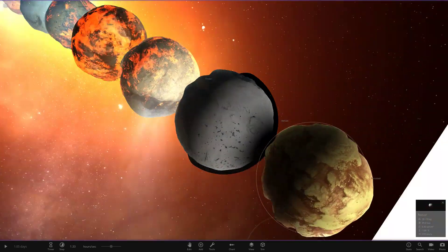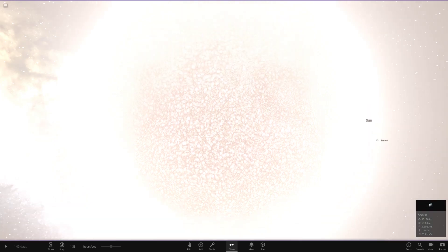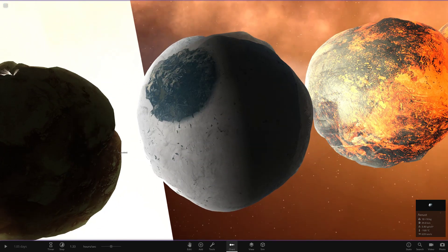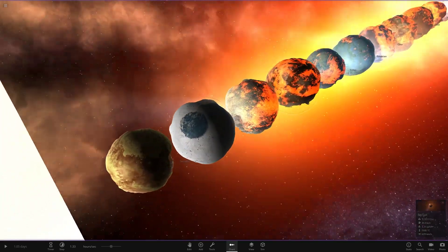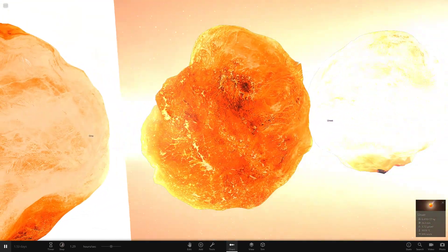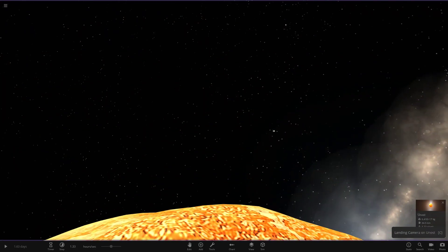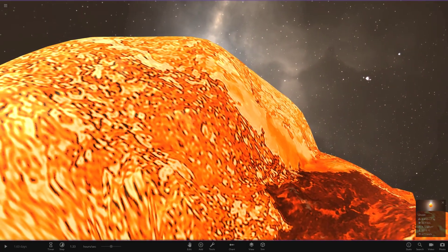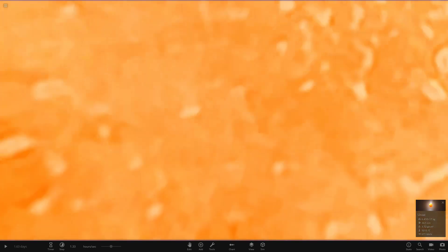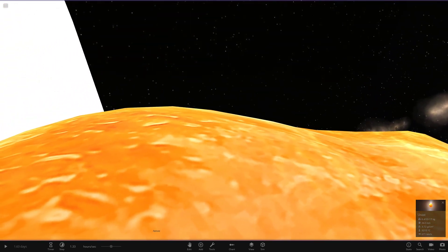Going back to the volcanic lava-looking ones — they look so good. One almost reminds me of Mimas with a giant crater-like area. Just look at the detail on these compared to what they were before. It was ice that gave one that weird appearance — quite cool. We can also land on the surface. You can see from this distance there are hills and mountains — really nice addition now in the game.